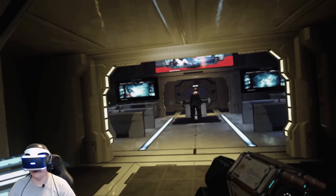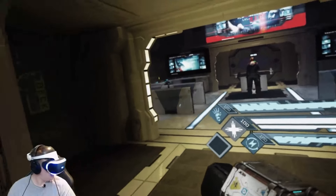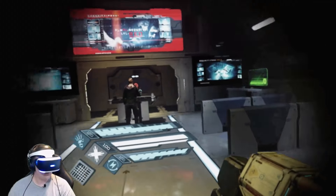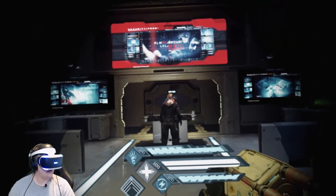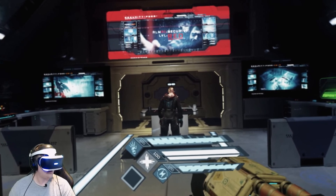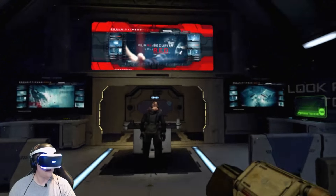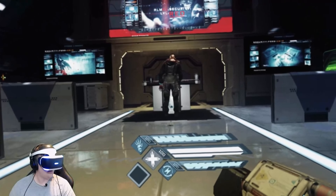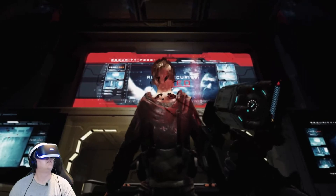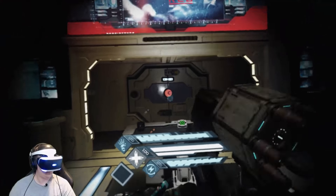Oh my gosh, there it is. Watch yourself — there's one of them ahead. If it sees you, you need to creep up carefully from behind, crouch if you have to. If you can inject the dart from your harvester at the back of the neck, you can extract some high-quality stem cells from its spinal cord.